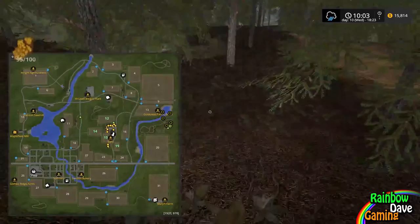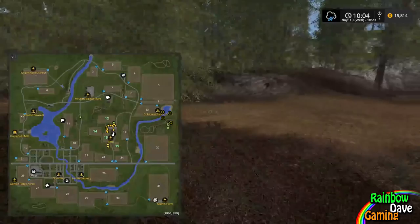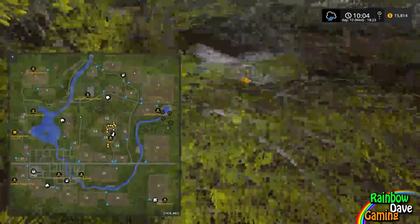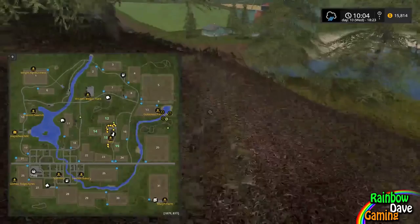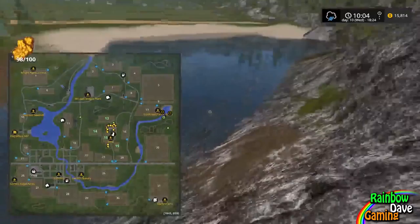There should be one over here somewhere. There should be one back over here as well - there it is. And then there should be one up - okay, don't climb the trees. There should be one over here somewhere - there it is. Let's get the other three on foot, because why not? So the third from last, number 98, is going to be just over here. There we go.